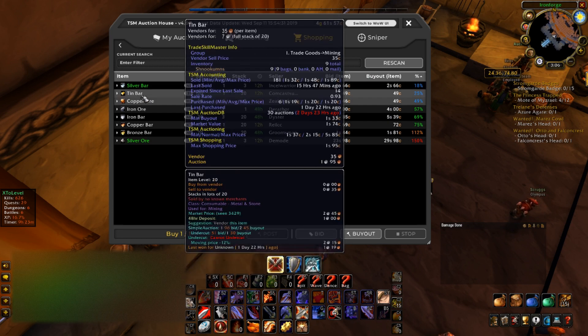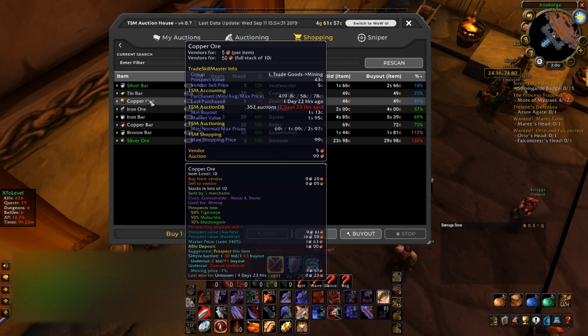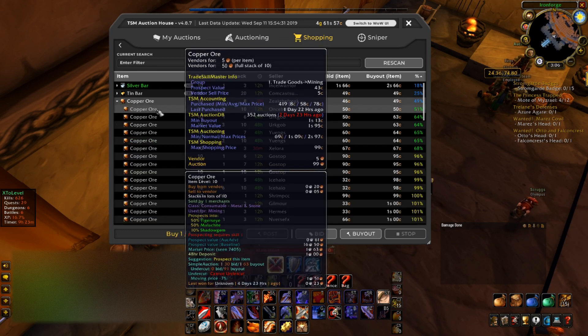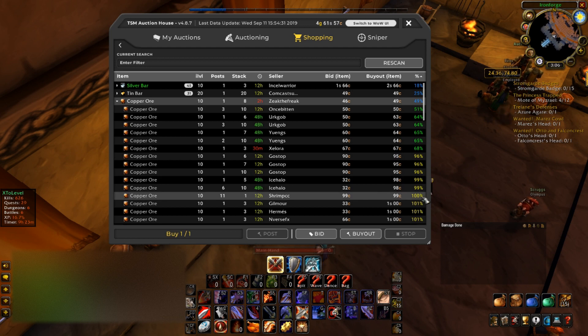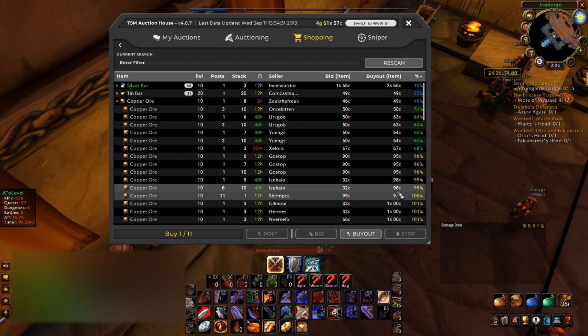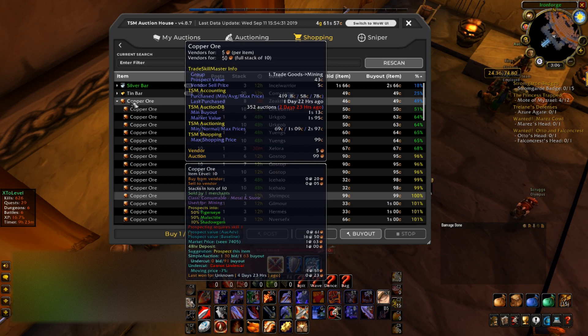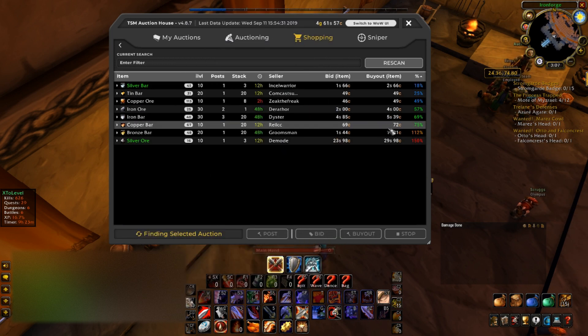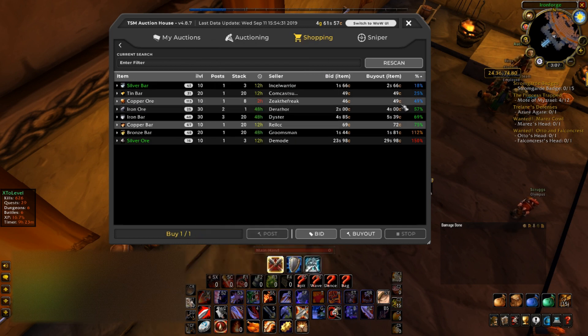I'm going to take a look at the different bars. If you look here, you'll notice that copper ore can be purchased for 49 copper on the auction house. The market value for it is about 99 copper — one silver — but it averages out. If you look at copper bars, they are worth 72 copper.